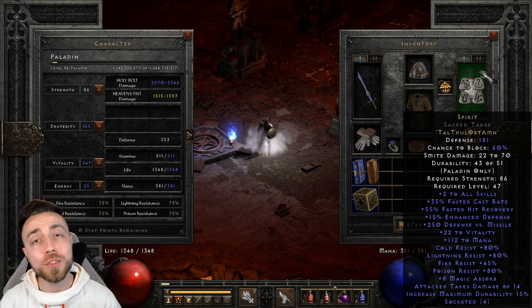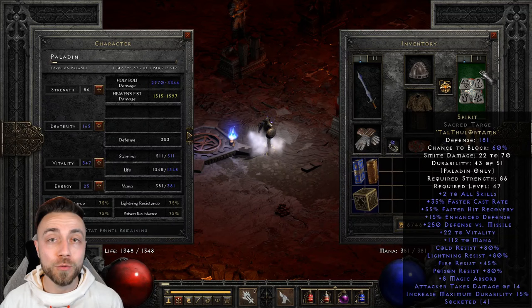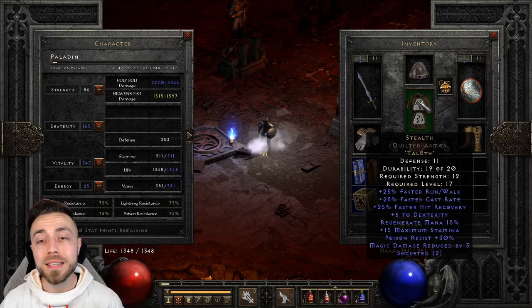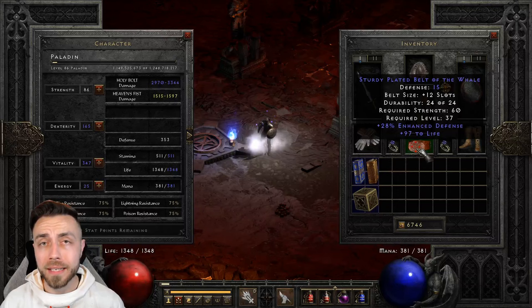From Spirit you're going to be gaining up to plus four skills, up to 70 faster cast rate, 110 faster hit recovery, and a massive amount of additional resistances, especially if you find an Auric shield or a Paladin shield that has upwards of 20, 30, or even 40 all res on the base itself. For the rest of the gear, we're using the easily obtainable Stealth runeword and Lore, which you can farm as early as Nightmare Countess. Boots, belt, and gloves were all gambled from Anya in Nightmare.